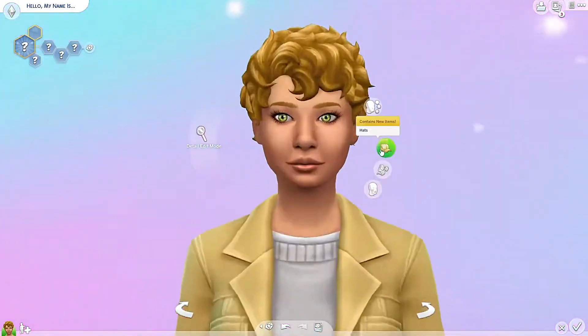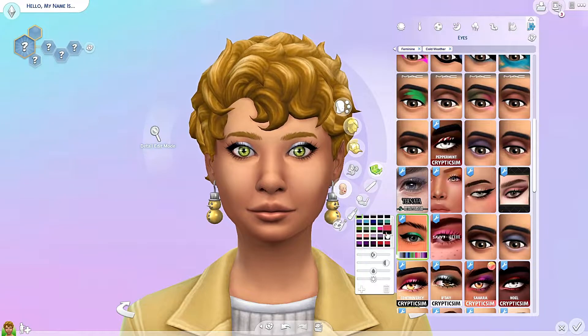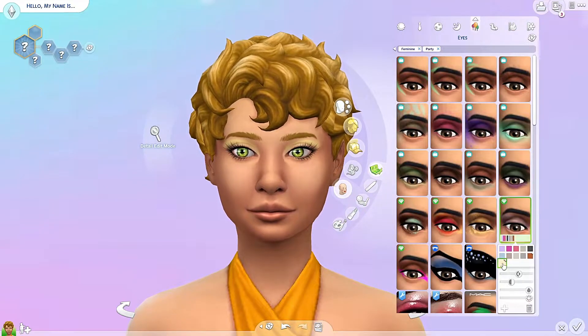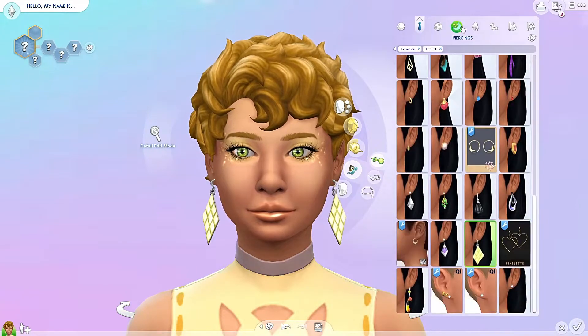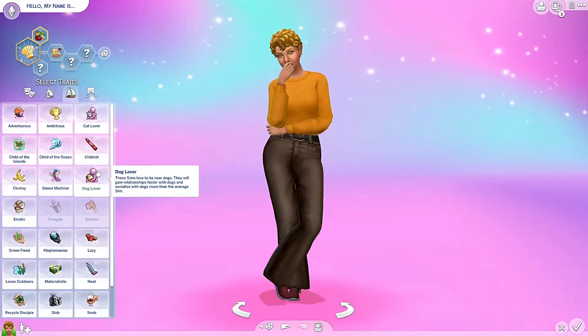This shirt looks like she actually has a piece of cheese on top of it. I was thinking of maybe giving her a hat, but it didn't really suit her. Just giving her some simple makeup looks, keeping the focus on yellow and brown. Now I'm looking at earrings — these earrings look like pieces of cheese, so you just have to have them.